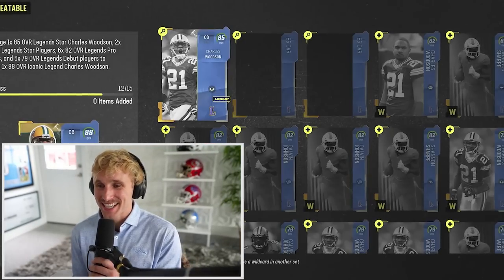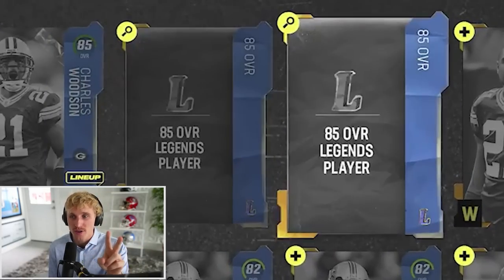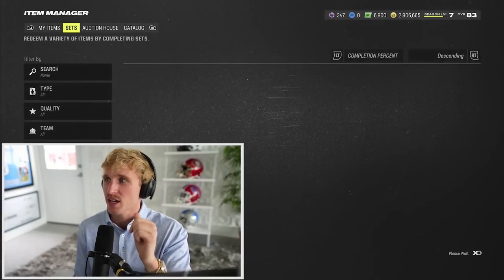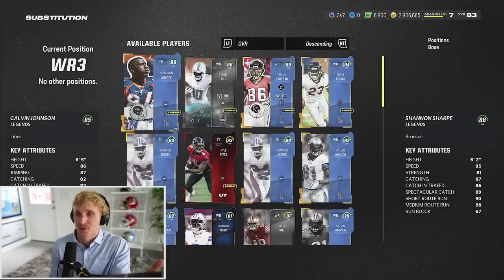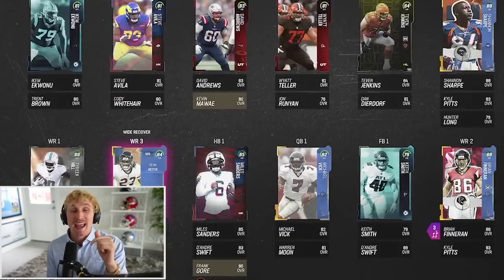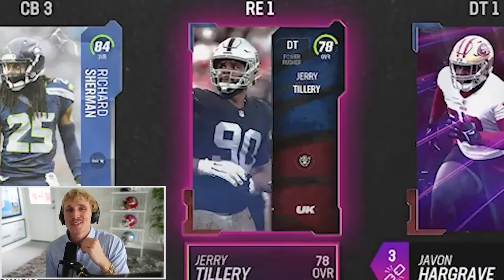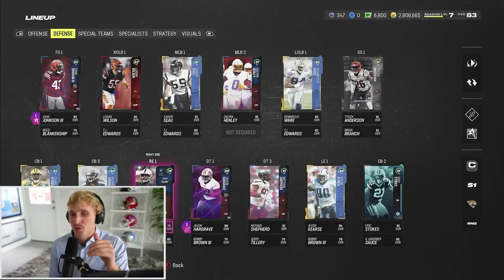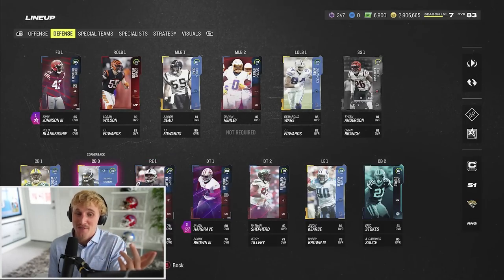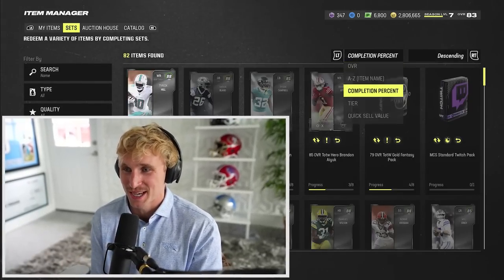We are dangerously close - wait, we could do it! Because I have 85 Charles Woodson, I think I have two other 85 legends in my lineup. Because look - we got 85 Megatron at wide receiver three, we don't need that. I'm moving 84 Devin Hester to wide receiver three. On defense we have 85 Bruce Smith - I moved him for Jerry Tillery. That's a pretty significant downgrade at right end, but it's going to be worth it because we're about to have 88 Charles Woodson. We can always make up for it later. We finally completed a full set - it was the mystery packs that clutched us up there.